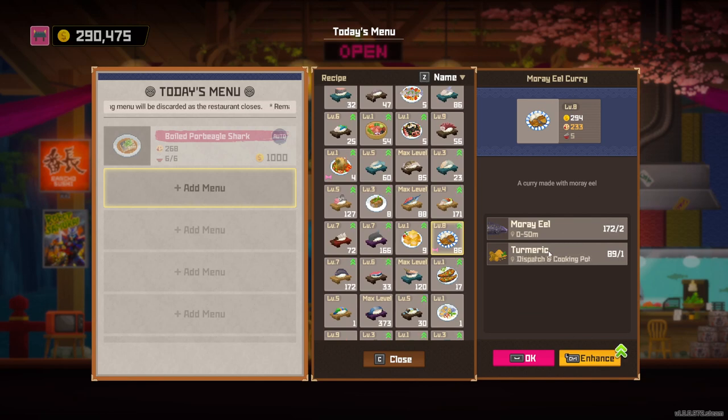That's going to be this moray eel curry. That is going to be our easiest recipe that's going to be unlocked once we get to silver league. So that is it — nighttime fishing, and get this recipe right here.